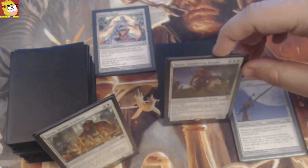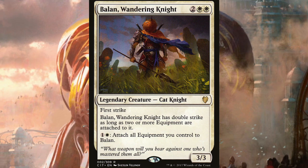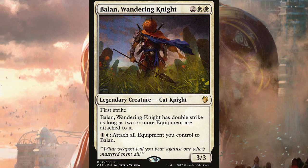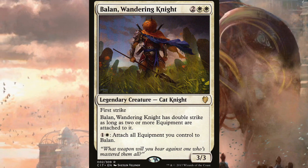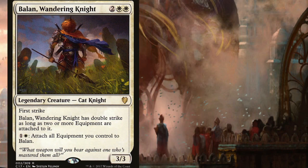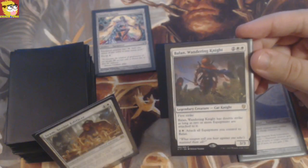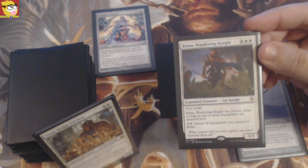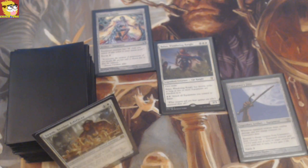You could actually call him the second commander in this deck — Balan, Wandering Knight. A legendary creature cat knight for four mana, a 3/3 with first strike. Balan has double strike as long as two or more equipments are attached to it. And for two mana — one generic, one white — attach all equipments you control to Balan. Equipment equip costs are gonna be ignored, which is already really cool. And you can do this at instant speed. So for example, if Sram has Lightning Greaves and someone wants to target Balan with a sorcery or instant, you can pay two mana to put Lightning Greaves on Balan at instant speed. Trust me, it doesn't sound that powerful, but it really is amazing.